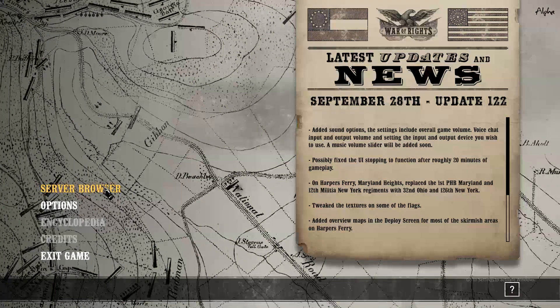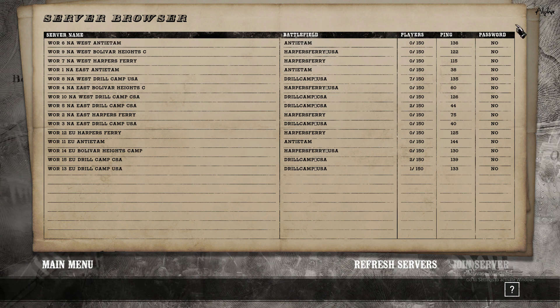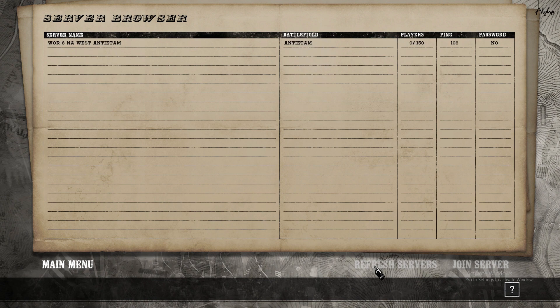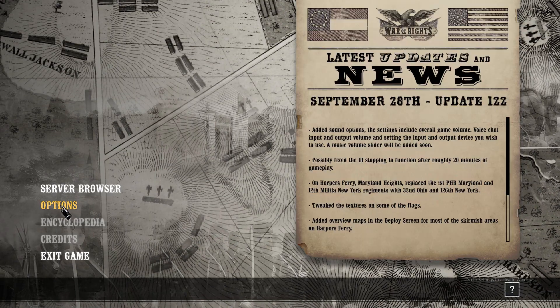Hopping in, you can click on server browser. We have several servers to pick from: East Coast, West Coast, European — showing player accounts, ping, and passwords. There's also a refresh option at the bottom. Pick a server and go.